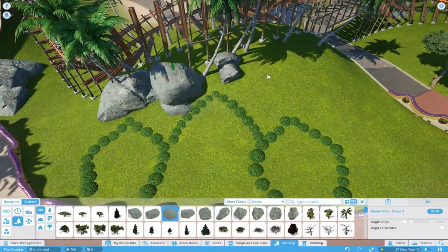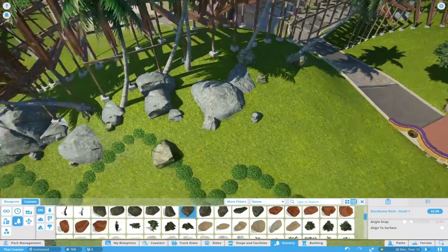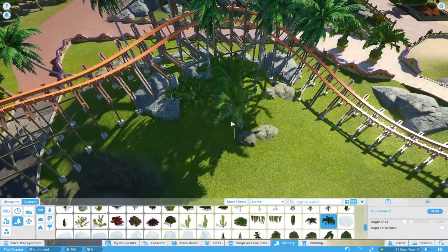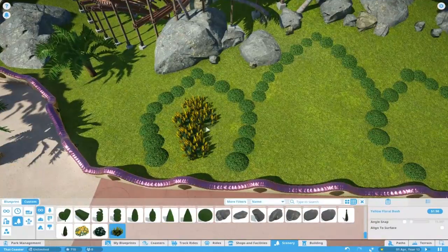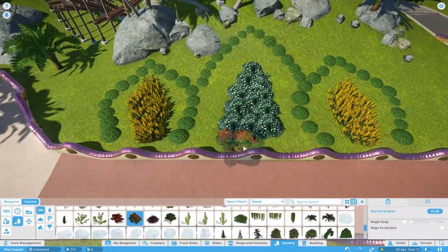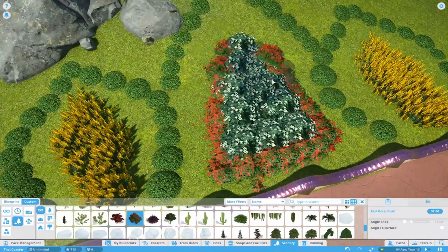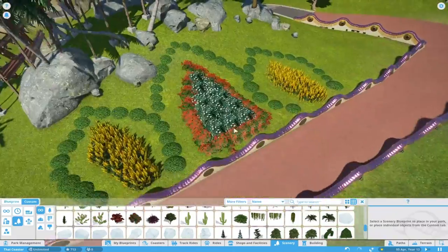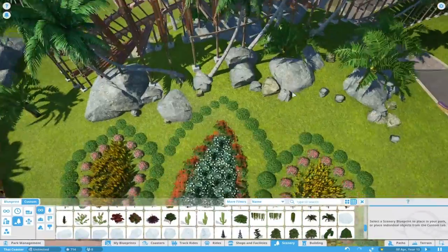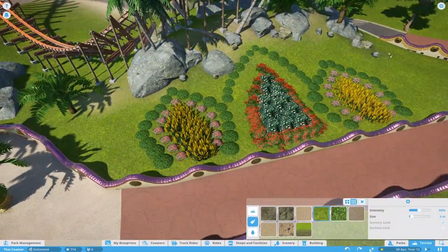Why didn't you use the ropes from the western set? There are ropes that look very similar in that set. They work, but they're too big - the smallest ones I put down as hanging ones on the pillars, but for the middle part they were too big and would have gone into the floor, which looks strange. So I tried a different way.